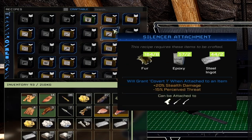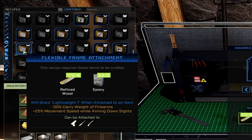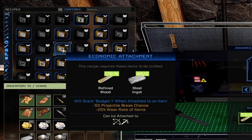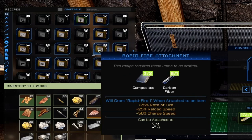Silencer attachment gives plus 20% stealth damage and negative 10% perceived threat; can be added to pistols, rifles, and shotguns. Advanced silencer gives plus 40% stealth damage and negative 30% perceived threat. Flexible frame is negative 50% carry weight of firearms and plus 25% movement speed while aiming down sights for pistol, rifle, and shotgun; advanced is negative 75% carry weight and plus 50% movement speed. Ergonomic attachment gives negative 5% projectile break chance and negative 25% wear rate for bows and crossbows; advanced is negative 10% projectile break chance and negative 40% wear rate. Rapid fire attachment is plus 25% rate of fire, plus 25% reload speed, and plus 50% charge speed, applicable to bows.